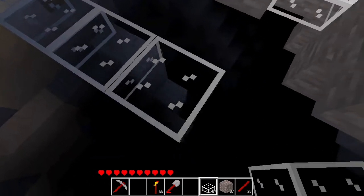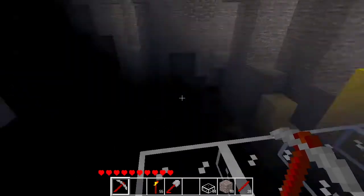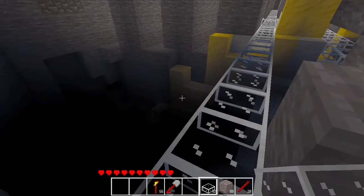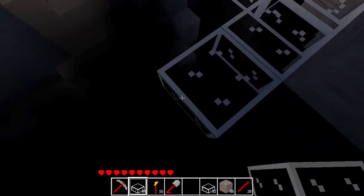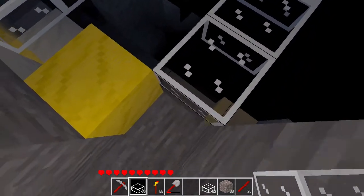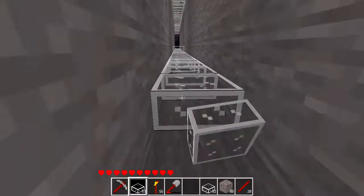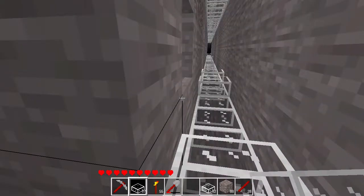I probably should have done it instantly after placing the blocks, but it is what it is. Wait — I got confused for a moment there, that was not where I was supposed to place the glass. Fixed the problem, but I need a new pickaxe and to start a new hallway. Made my way across the dungeon and now time to place the glass slabs with minimal misplacement — though I misplaced at least four blocks.